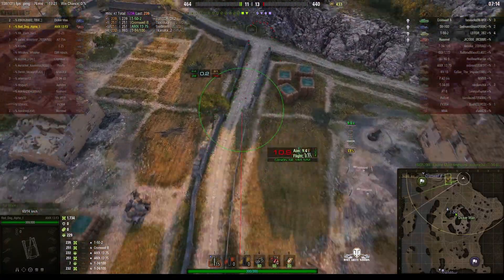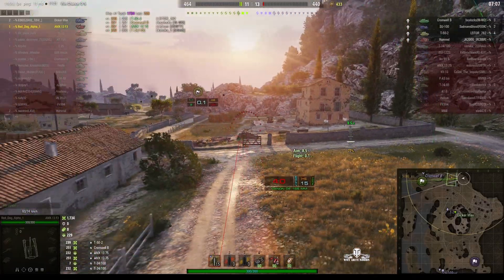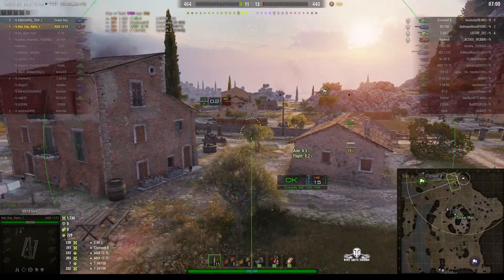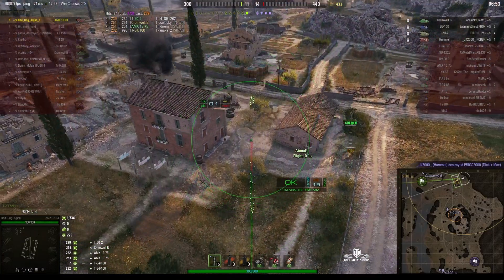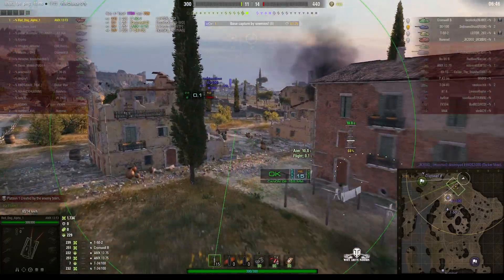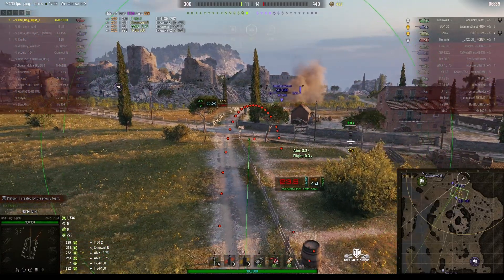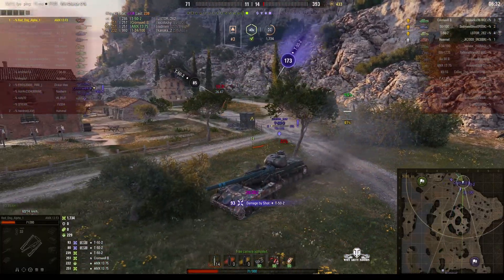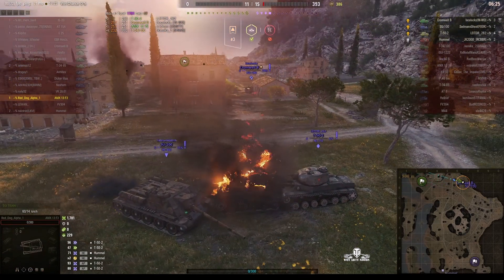He's looking around, still reloading - Cromwell B is not in sight but I suspect he's near the cap. He's expecting the Cromwell B to go up on that plateau, and the moment he does he'll probably spot Red Dog Alpha One and take him out. Yep, the Dickomax is gone - the enemy Hummel got him. Now Red Dog Alpha One is facing four enemies all alone. The enemy is capping - here comes the SU-100. It went right over the top of the SU-100, and the T-52 has turned up wanting some revenge. It's the Hummel who gets the kill shot.